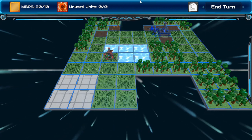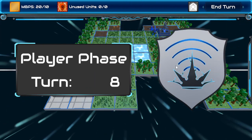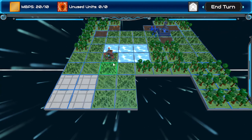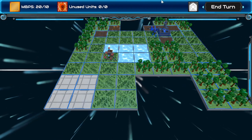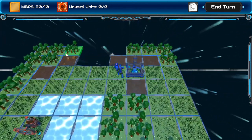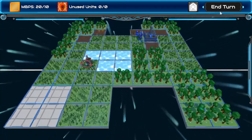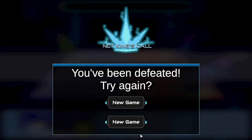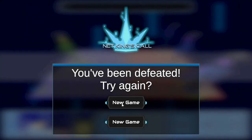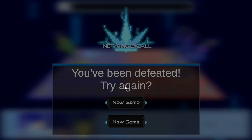I don't know how you're supposed to do that. Whoa, player phase. But I got nobody left. Does this do something? No. I feel like I should have lost and for some reason I haven't. We're going to turn here. Okay, now I've been defeated. Try again — new game or new game. What about go back to main menu? I guess I'll hit new game.